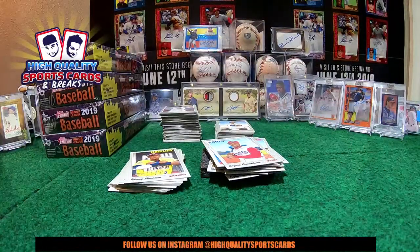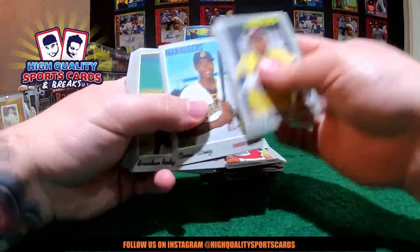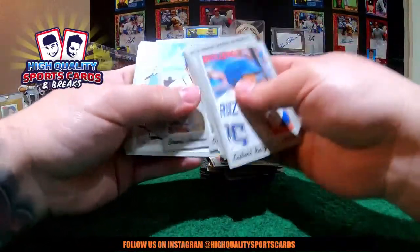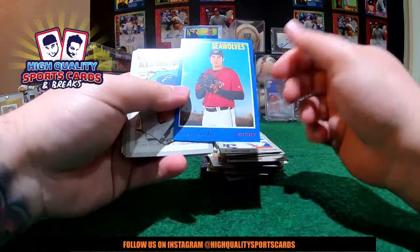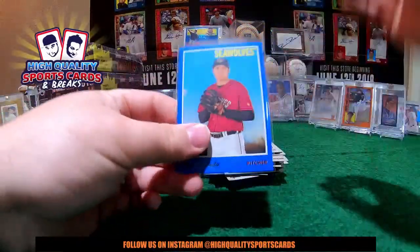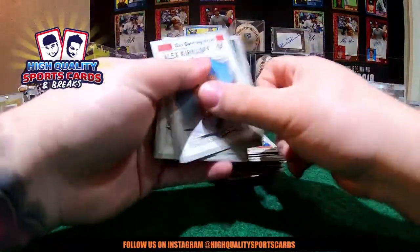Let's keep going on this box. We got Ronnie Mauricio in the last break too — one of the beautiful autos. Ronnie Mauricio bunch of blue autos, 299. We got number 299 talking about blue — Alex Faedo, Sea Wolves, Tigers. Nice piece for Detroit — there you go, Lindy Courtyard, buddy. Another nice numbered piece for you.